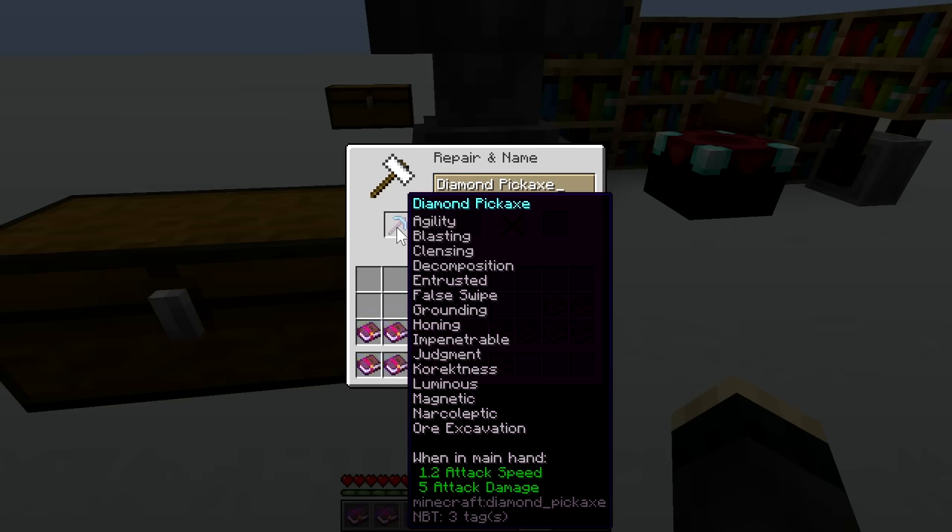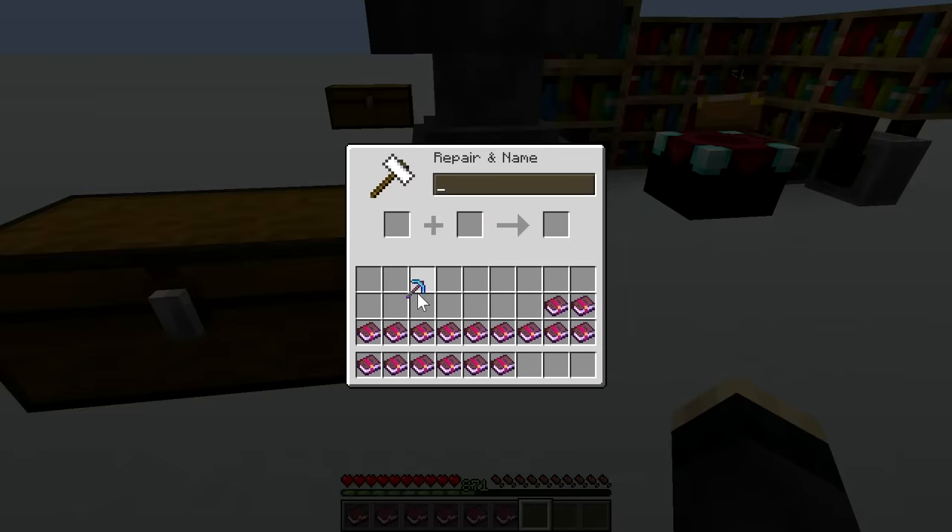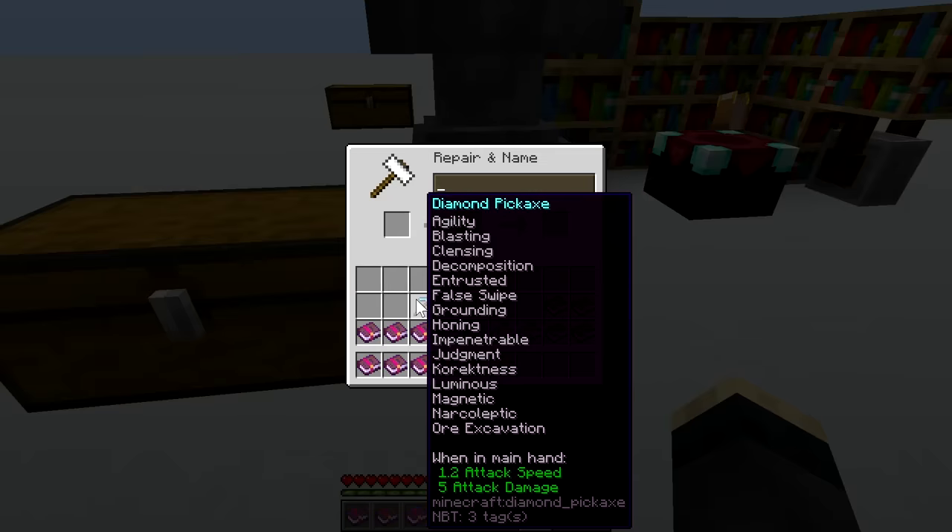At any point we can check the current anvil cost of an item by placing it in the anvil and trying to rename it. With 15 enchantments our current cost is 16. So we would be able to add new enchantment packs twice more — once at 16 and a second time at 32 levels.